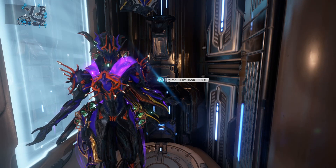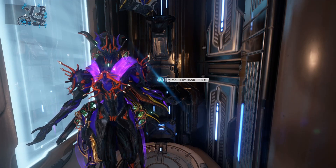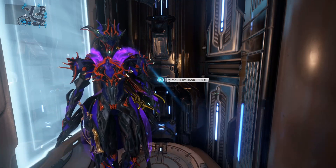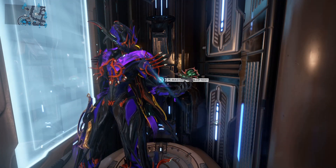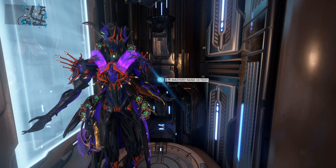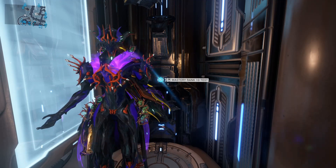We're going to be doing the Master Rank 10 test. First and foremost, you should have Titania Prime at this point. And if you don't, please go get her. She is very, very good, just sort of generally. And at the time of this recording, she's going for about 75 Platinum on PC — really totally worth it. However, if you absolutely cannot afford Titania Prime, and let's be honest, regular Titania is kind of a pain to get, Zephyr will also carry you through this test.